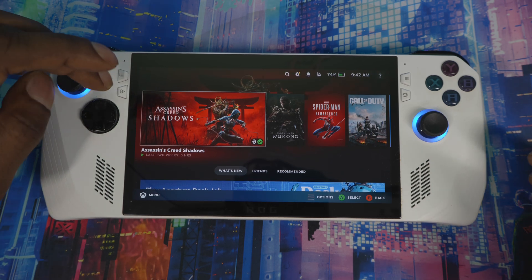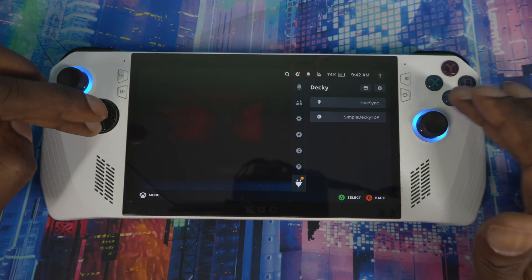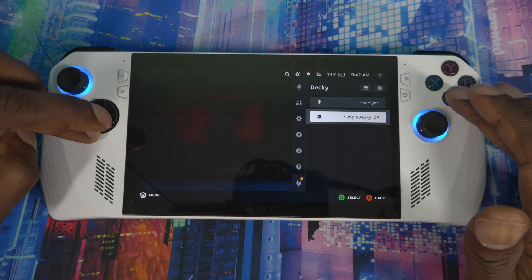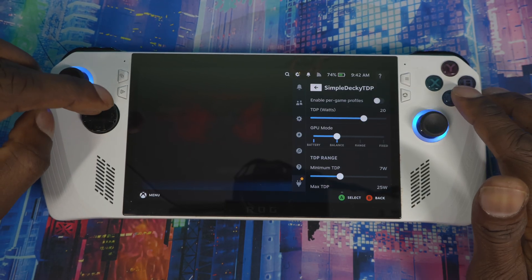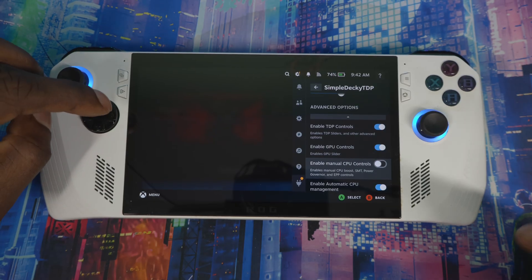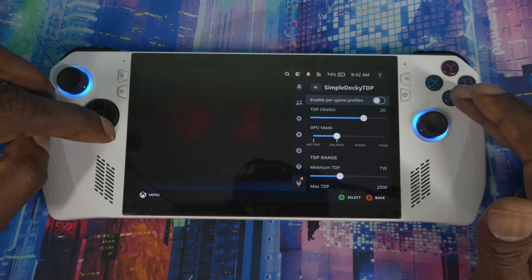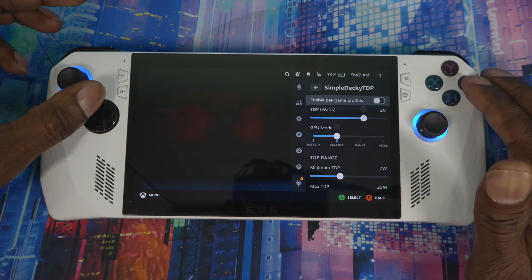This preview update still doesn't bring TDP control, but you can still use Decky right here to control your TDP. My old video posted a couple days ago shows you how to do this — how to install Decky to change your TDP, and also how to install SteamOS from scratch.